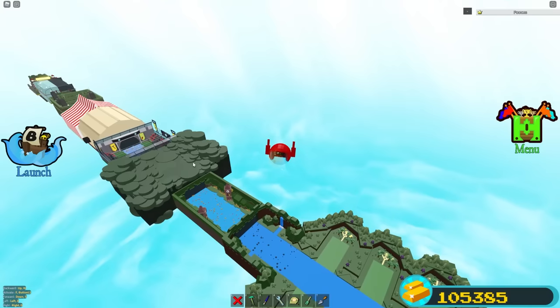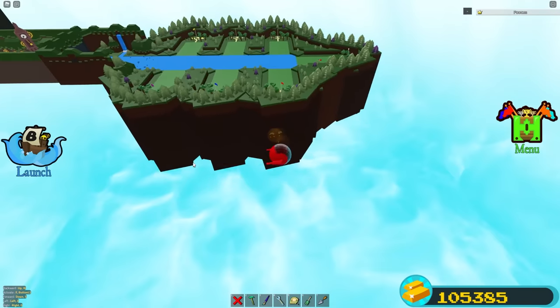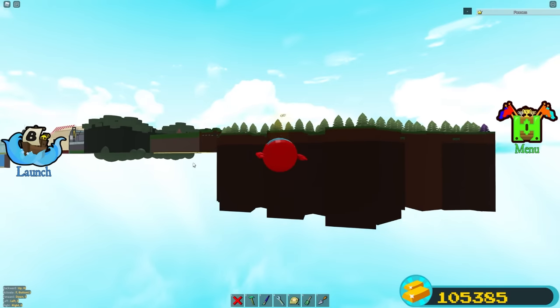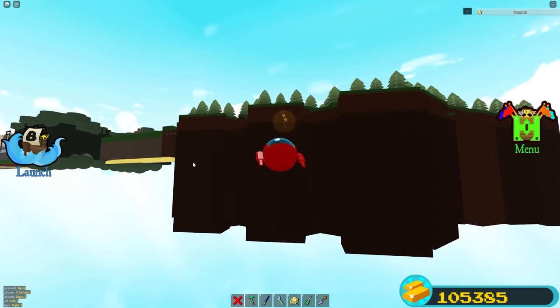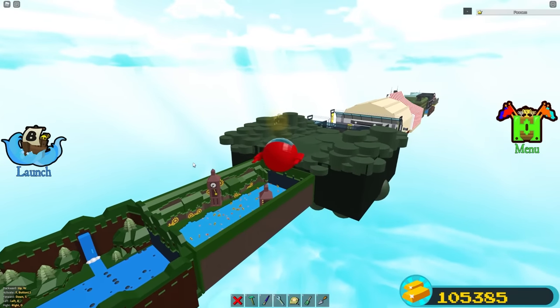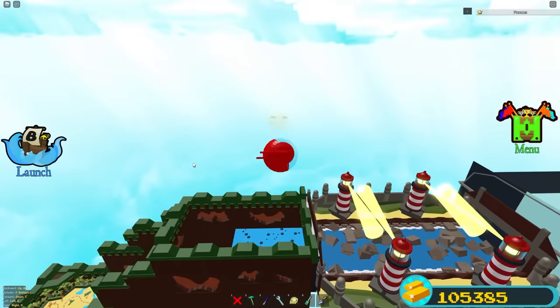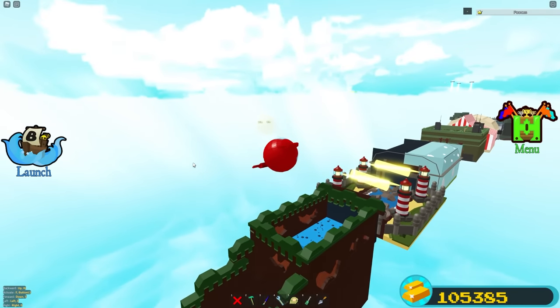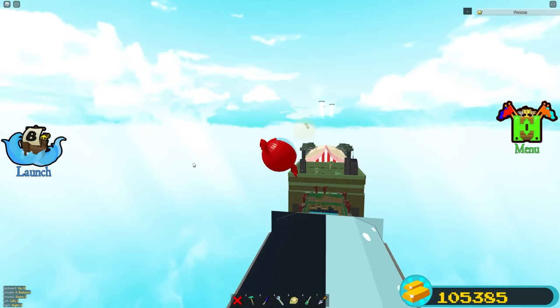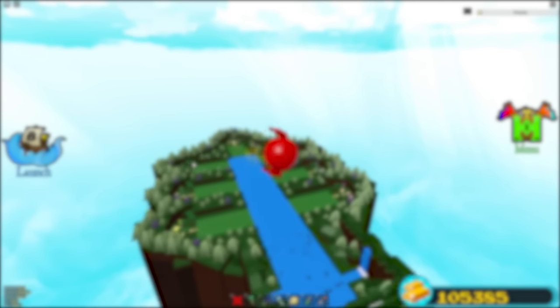To use the speed boost: on mobile press the red target, on PC press F, then activate it — it redirects you. Reload it by clicking the target sign or F again, then click it again to boost once more. We are basically done with the whole tutorial. I hope you guys enjoy grinding gold with this — see you later!